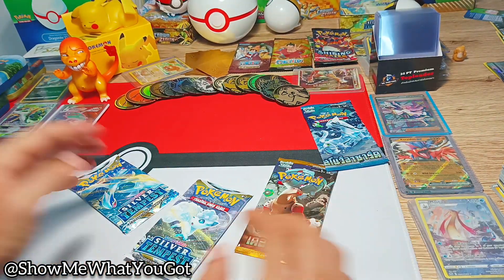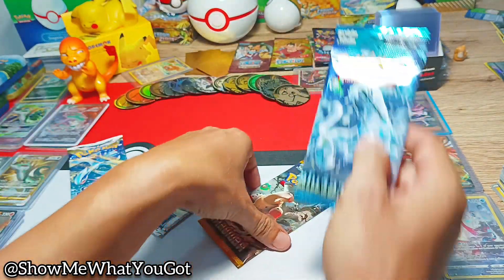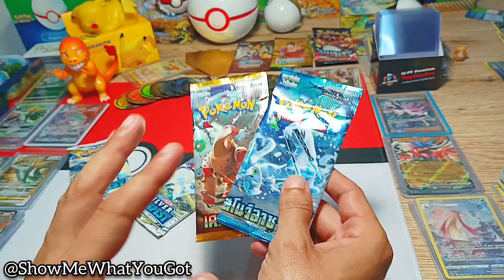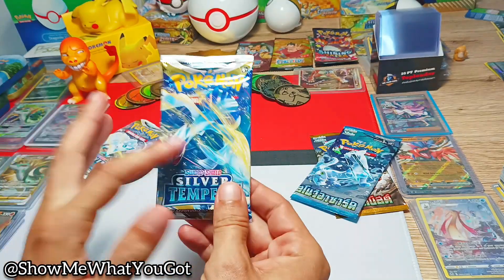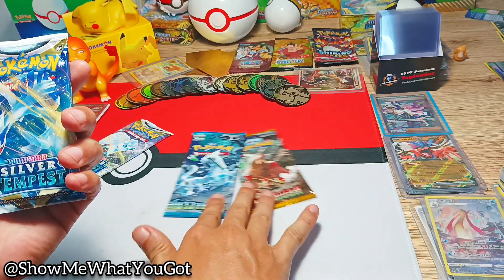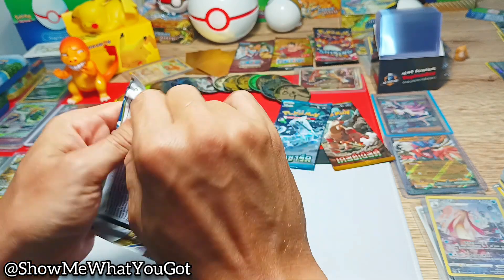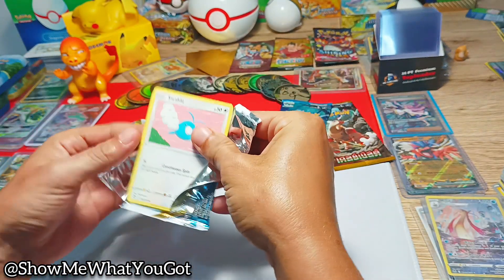Alright, we're back. I've got two Silver Tempest packs that I bought and these two Thai packs that I don't even know what they are — I don't read Thai. We're going to open up one of these and one of those. As usual, I'm always heading for that Lugia — I want the Lugia card, I still haven't got it. Maybe it's a good omen. Then we'll go for the other side after.